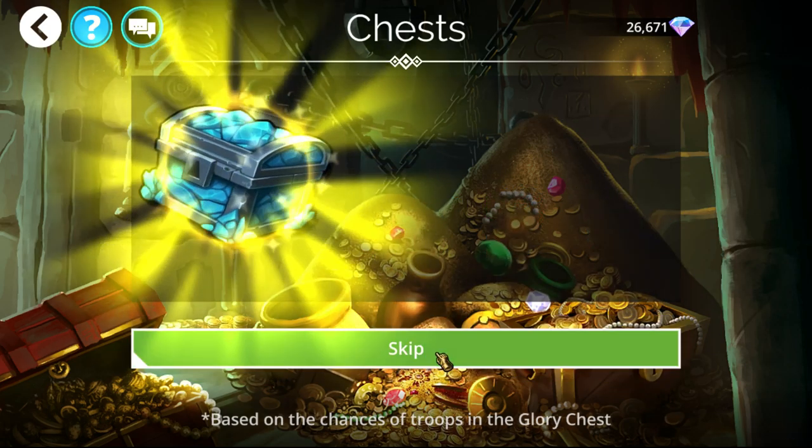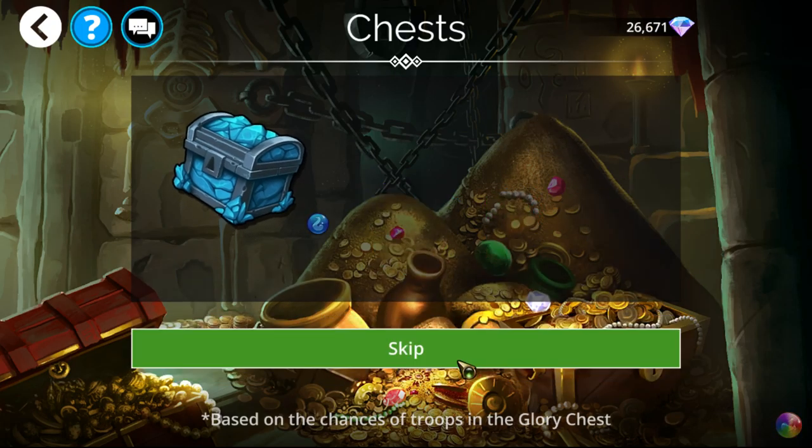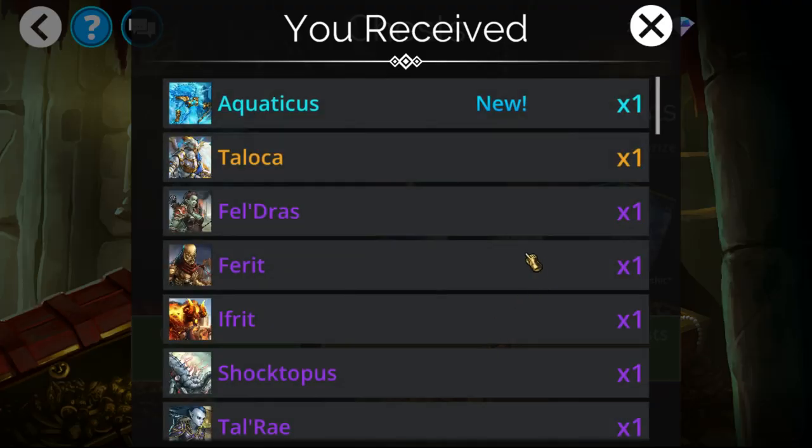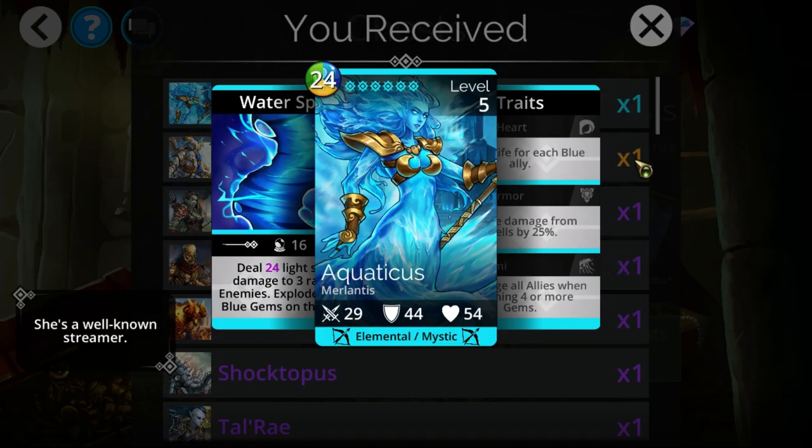Grappopot is basically dead content now — ever since they added Gob Truffle, it makes Grappopot near useless because you just use Truffle in every single situation. But hey, there it is — Aquaticus! Taloka as well. There we go, Aquaticus! That did not hit our gem key stack too badly; that was only about 500 gem keys. I'll take it — definitely nowhere near as bad as the previous time.